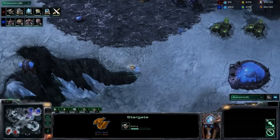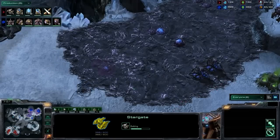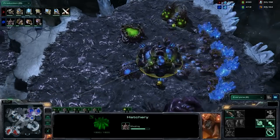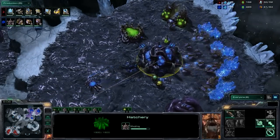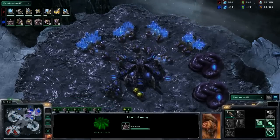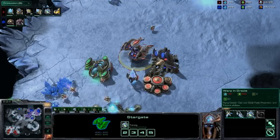Now the Zerg knows the mothership core is there. The Protoss player has a stargate started and is just about to finish plus-one attacks, staying active on the map and finding that third base. In Heart of the Swarm for Protoss, it's a lot more air-focused — the new units are built out of the stargate. At this point the Zerg is maxing out on all those gas geysers and starting to tech up.